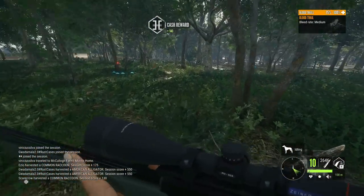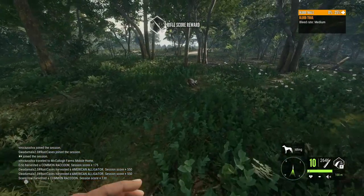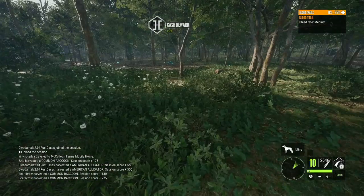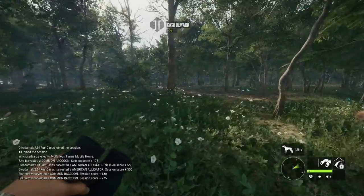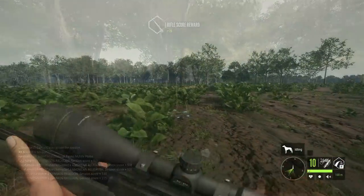That raccoon we shot three times was a level three gray — nothing crazy. This one was one of the level twos; it looked a little different — yeah, it's a brown. That's actually not one of the ones I was tracking, so that means there were four raccoons total.